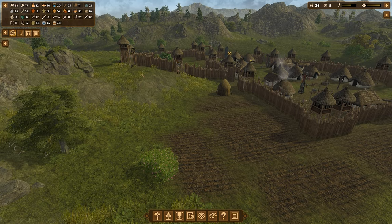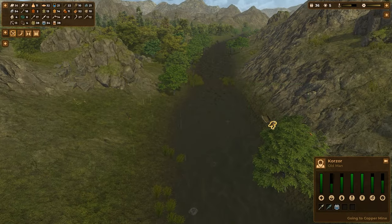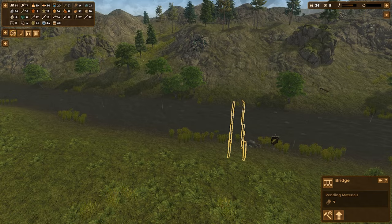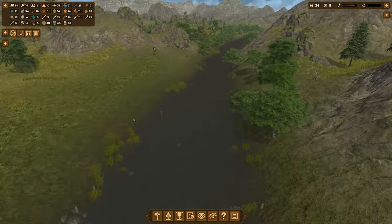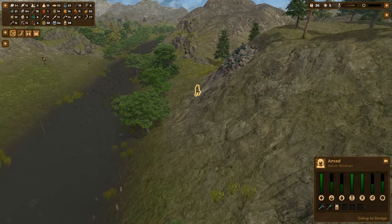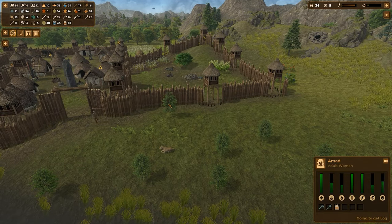We're going to move the logs from inside these walls outward to the outer walls and close it off. The bridge needs seven logs, and the mine is the priority — it needs one more log, and then we can start getting copper. Someone is heading to the mine now to build it.